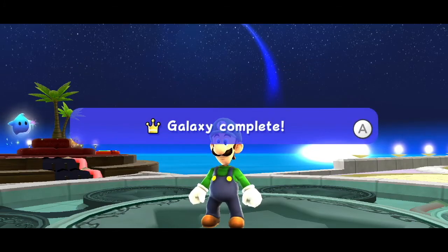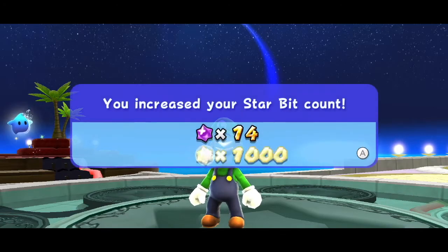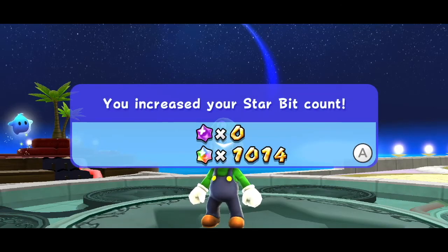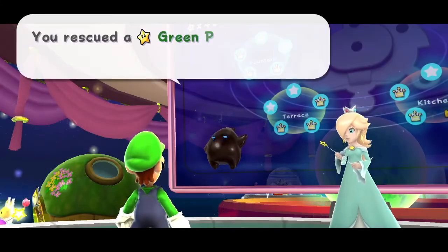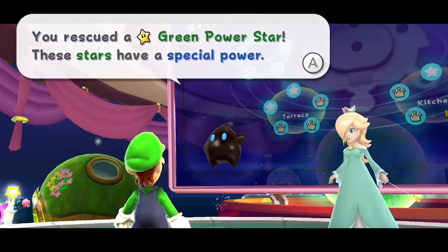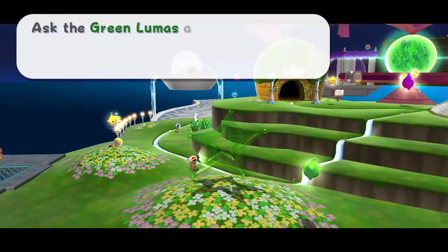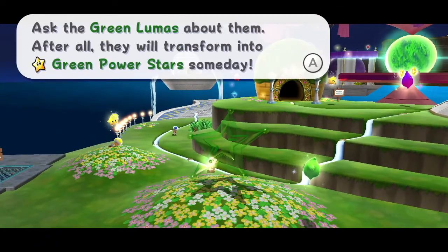Galaxy complete! High score updated! Increase your star bit count! We rescued a green Power Star. These stars have a special power — ask the Green Lumas about them. After all, they will transform into green Power Stars someday.